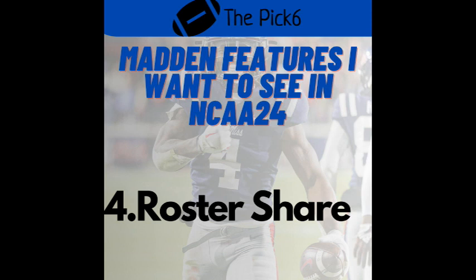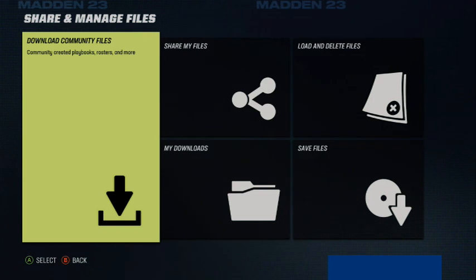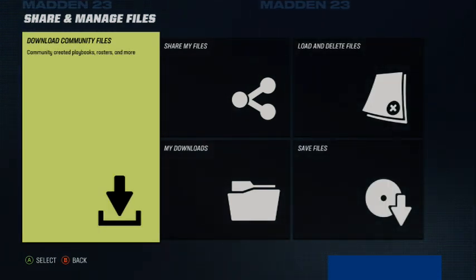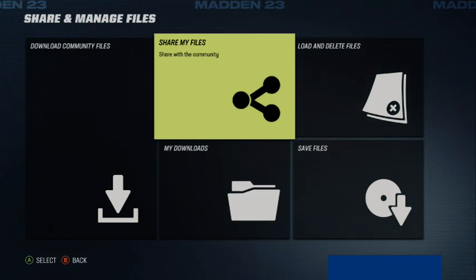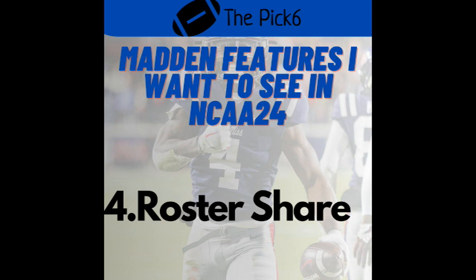Number four, I have roster share. In Madden we have the ability to share rosters so we can get more realistic ratings and correct rosters. It's so fun when guys go out and do their own rosters and readjustments — in July when free agency hits, or when the draft hits, you can get an updated roster with all the rookies. I hope they have that in the new college football game. All the players are going to be in the game, but there's someone willing to crank out complete real rosters and real ratings, because we know EA is not always the best at that.